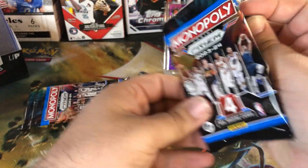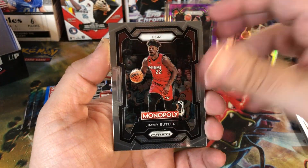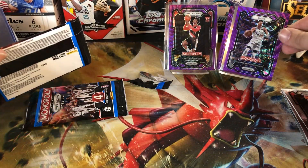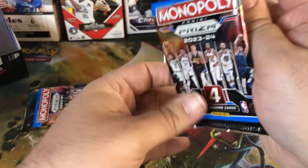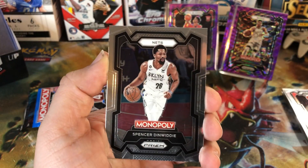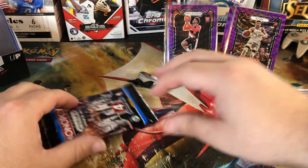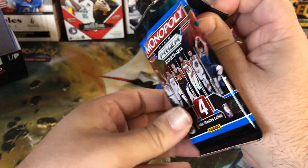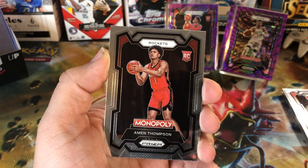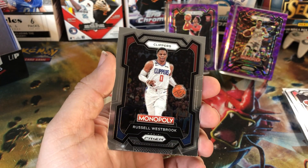Three more packs, guys. Another purple wave coming up — we got Scoot Henderson base, Jimmy Butler, Evan Mobley, and Giannis on the purple wave. That's not bad either — love to see a good Giannis. Looks like another insert: Carl Anthony Towns, Spencer Dinwiddie, Jalen Brunson, and Joel Embiid. Last pack, guys — can we get some last pack magic? It does not look like it. We got Jordan Poole, Eamon Thompson, Pascal Siakam, and Russell Westbrook.